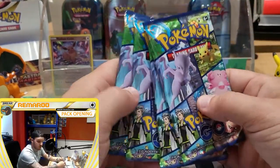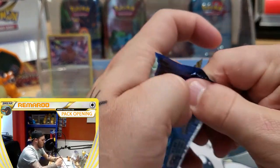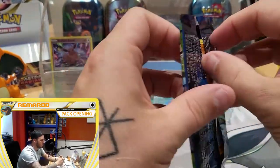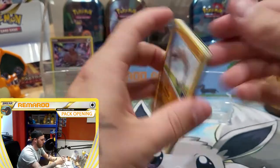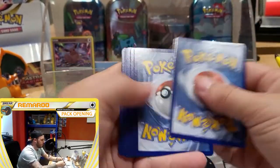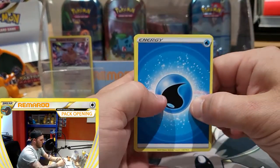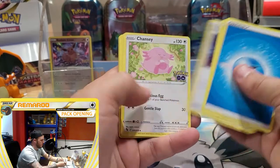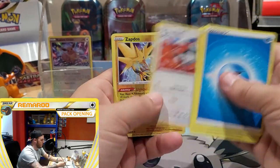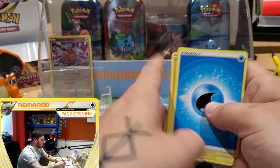First 4 packets — let's get straight into it. One code card. Quick card trick, straight into it. Spark, Charizard, Onix, Eevee, Numel, Lombre, Swinub, Zapdos Reverse, and a Sylveon Holo.